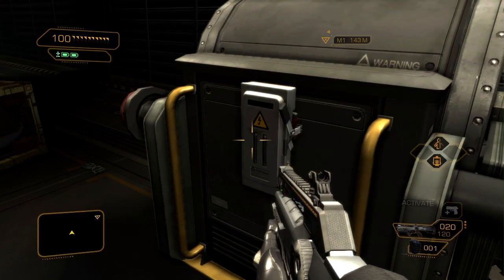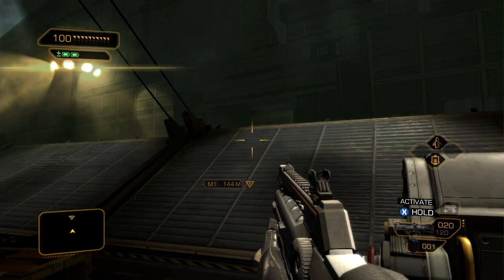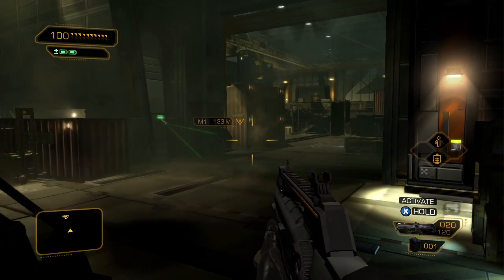After escaping his Belltower captors, Adam Jensen manages to escape the cargo ship on which he is trapped. What he doesn't know is that the ship has docked into a secret Belltower sea base called the Rifleman Bank Station. He will have to uncover these base secrets if he hopes to make it out alive.